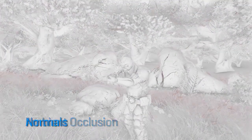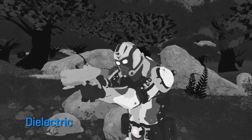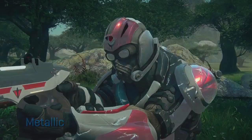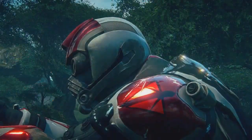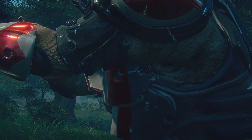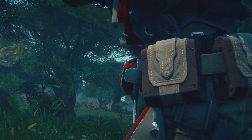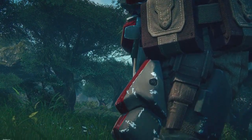Here's an example of our advanced shader network and all the different layers that complete the look of this character. Take notice of the reflection of the world in the character's shoulder pad, all the details in the leather, and the different types of materials that make up this character. Forgelight allows us to create very realistic looking material.